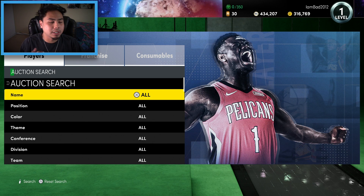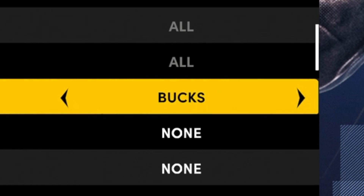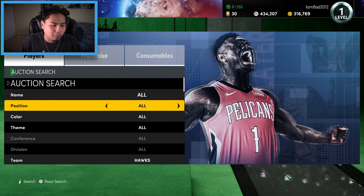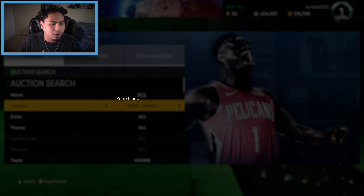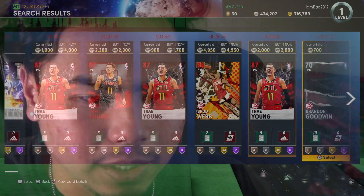We're gonna keep it simple — we're just gonna filter by team using this randomizing thing. Whatever team we land on, say we land the Hawks, we pick by position starting with point guard, then on to center. We scroll through cards until we find one we like, and that's how today's auction house draft works.